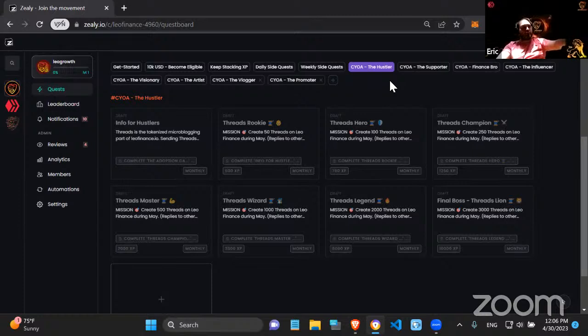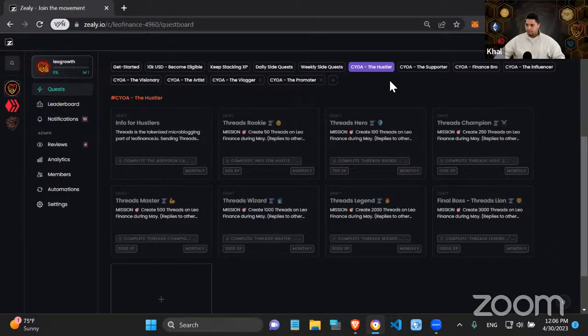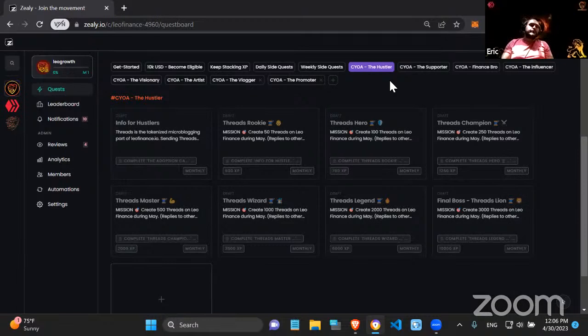The daily and weekly side quests are a great way to get an edge over others when you're not going to finish all the adventures. For example, if five people all grind the Hustler adventure and get around 20,000 XP each, the person who also attended all the shows during those weeks gets an extra 3,000 XP — differentiating themselves from the others.